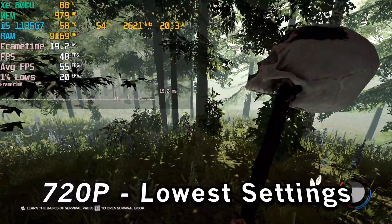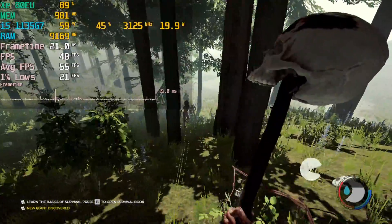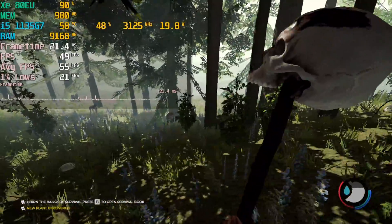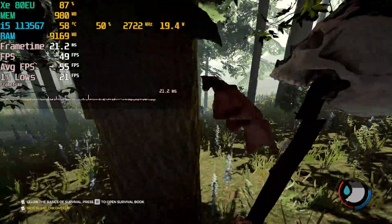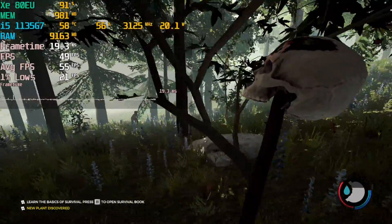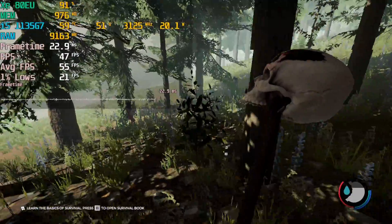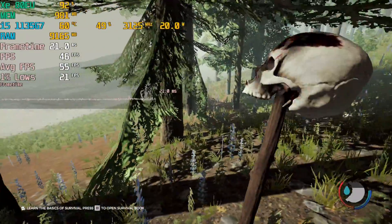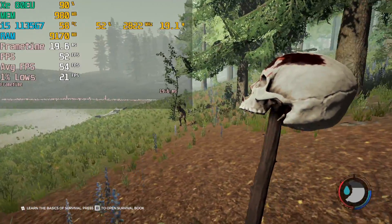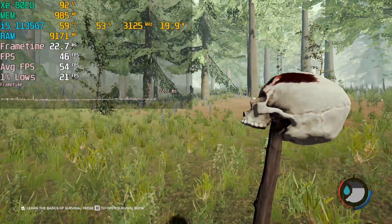Today we're taking a look at The Forest running on the i5-1135G7. The game is currently running at 720p at the ultra-low preset, so we're running this at the lowest possible settings. We're getting some pretty decent FPS here. Those 1% lows are kind of rough, but it tends to only really happen when you're loading into another area — while you're roaming around, new things need to start popping in, and sometimes you'll find some stutter there. But for the most part, once things are loaded in, the averages are pretty decent.